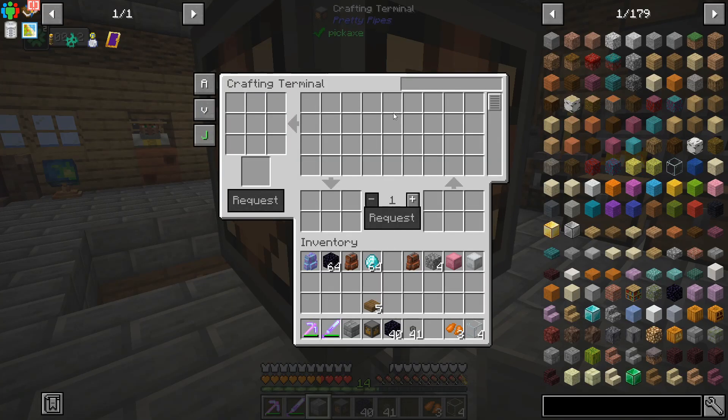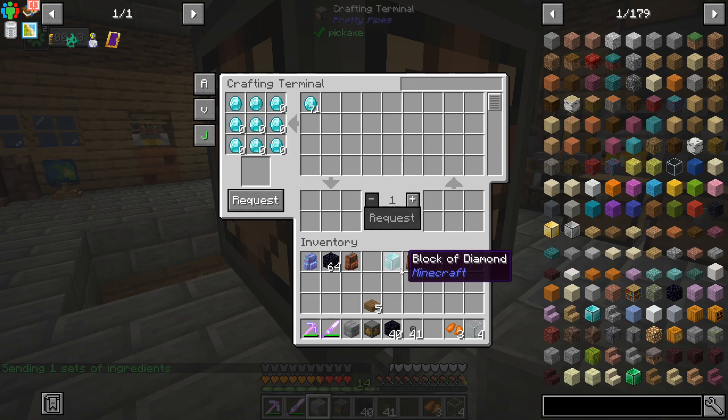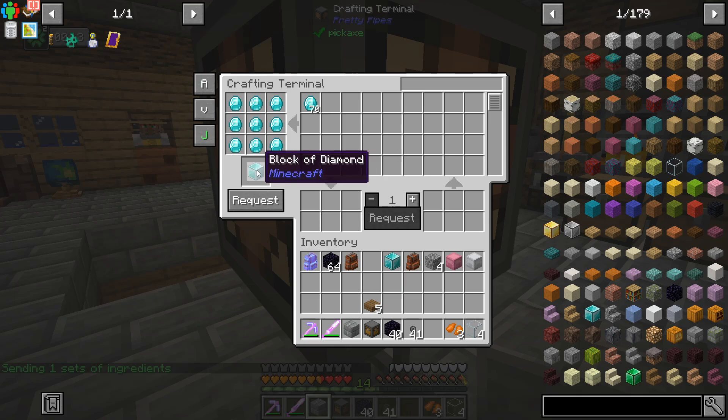You can't just grab stuff out — request a stack. Can we auto-craft it? It lets you set up a recipe. But I'm confused — okay, for example if these ingredients were in here, we can do it that way. I would like a block of diamond — give me those ingredients, they'll get sent up, and then eventually we get the block of diamond. We'll just have to bookmark a bunch of recipes if we want to do it that way.